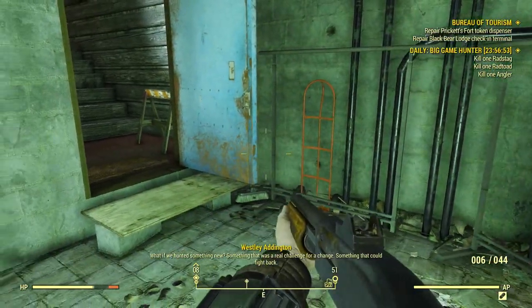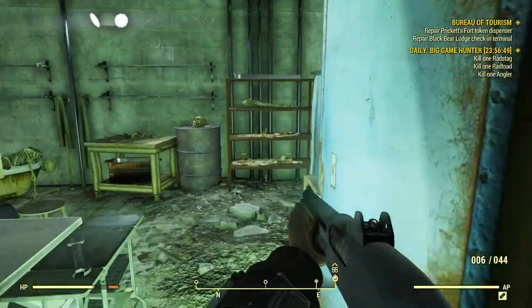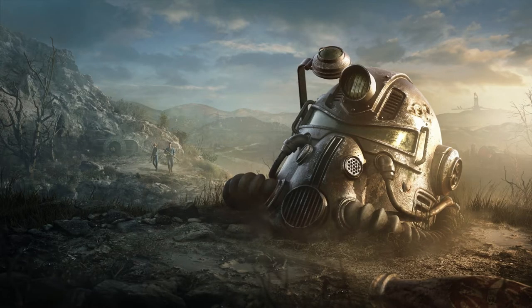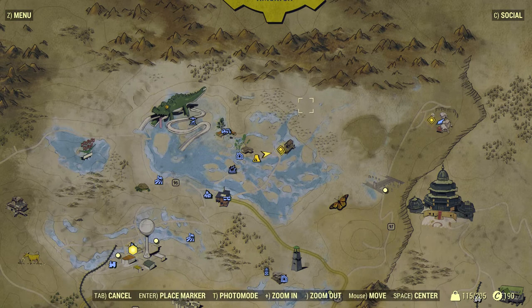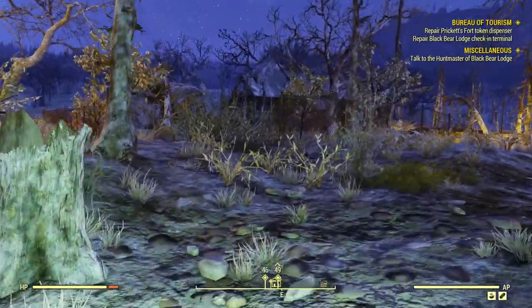Something that was a real challenge for a change. Something that can fight back. Hence this room. Alright guys, welcome to Fallout 76. Today we are going to repair the Black Bear Lodge check-in terminal and talk to the hunt master of the Black Bear Lodge, which is right in this area.